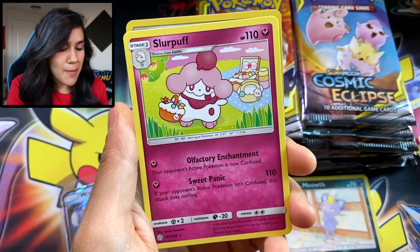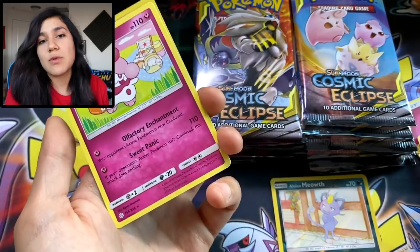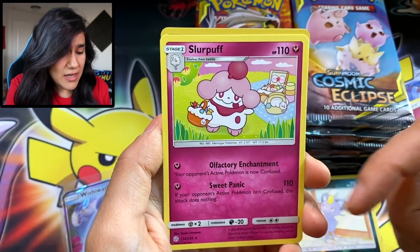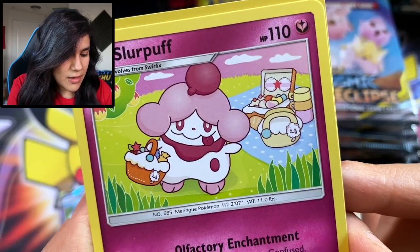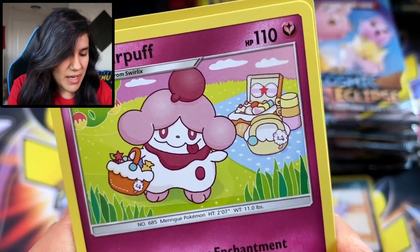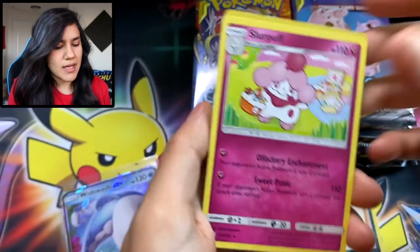We got Slurpuff, the Slurple Durple. I saw Swirlix, and I was really hoping that Slurpuff was in here — didn't know for sure until today. What is going on with this card artwork? The world may never know. I guess he's just going on a picnic. Cute little Slurpuff picnic. I can dig it.